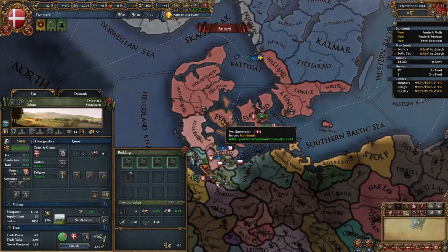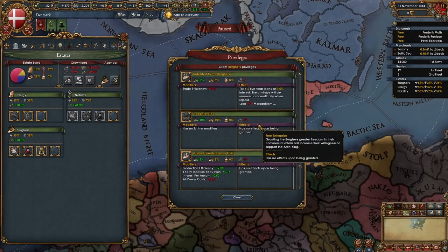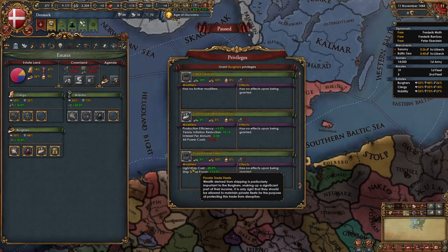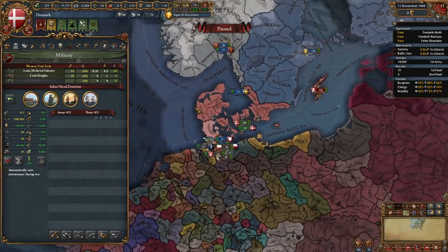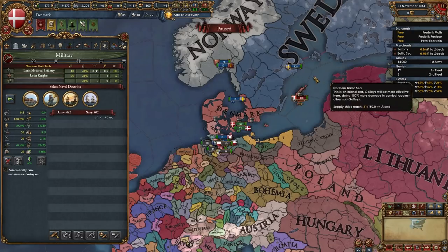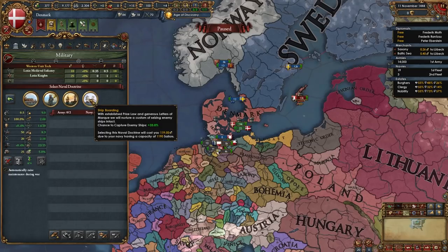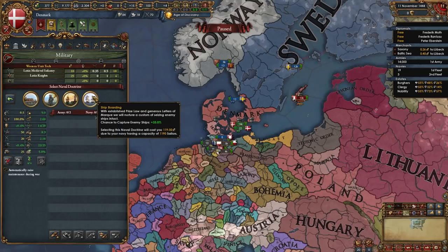You should dev the production province in your capital. Next, give the burgers land of commerce, patronage of the arts, commercial advisory board, and indebt to the burgers. Once we pay off those loans we'll take private trade fleets. As Denmark, you can select any naval doctrine depending on your focus: free oarsmen for the Baltic, merchant navy for trade, or shipboarding — which is always a good idea. Personally I'm going with shipboarding.